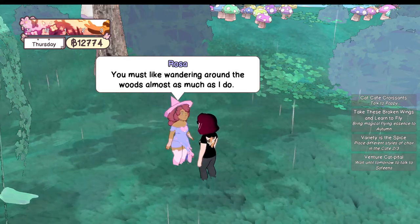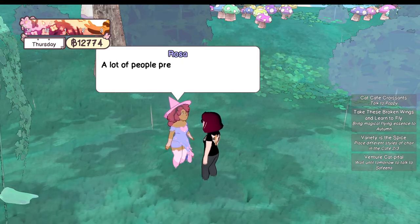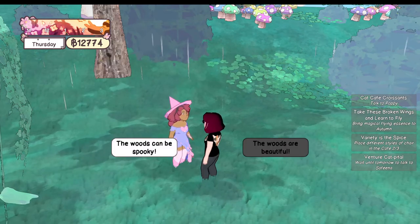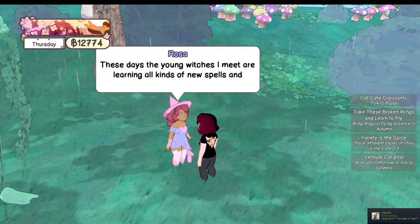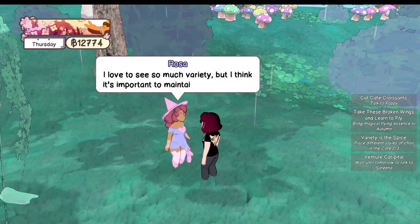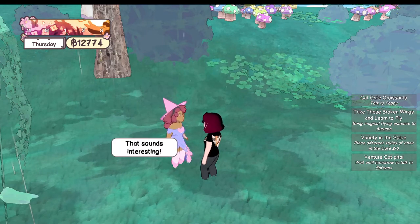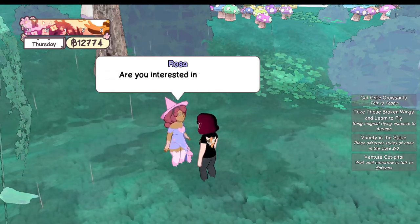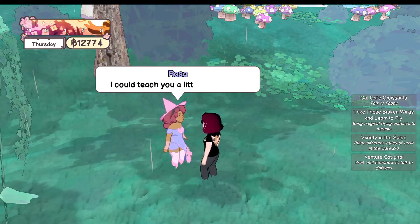My sister Autumn — if we can combine the flying magic from my broom with her potion skills, maybe we'd have better luck. Need anything? You must like wandering around the woods as much as I do. The trees and animals that live here are so wonderful — bizarre in a great way. A lot of people prefer the city nowadays, but I can't imagine sleeping without the trees whispering around me. The woods here house ancient magic. These days young witches are learning all kinds of new spells from the city — I love the variety, but I think it's important to maintain traditions too.